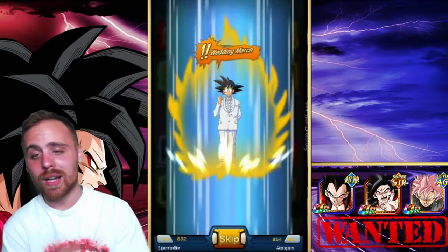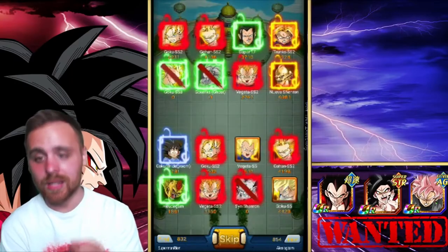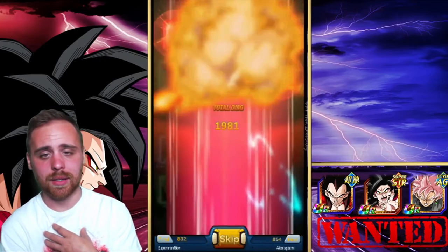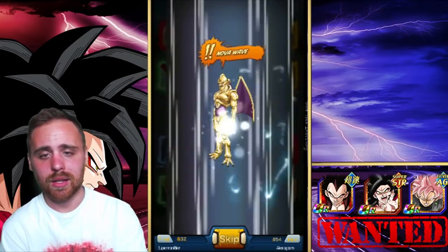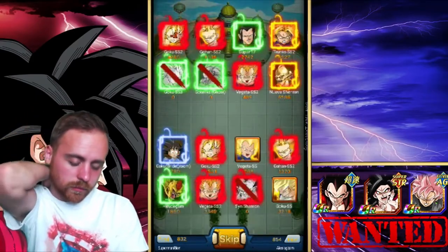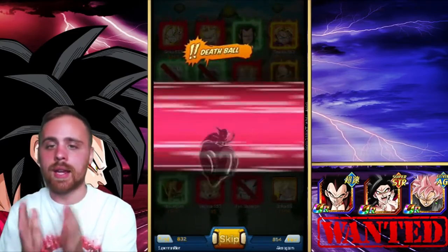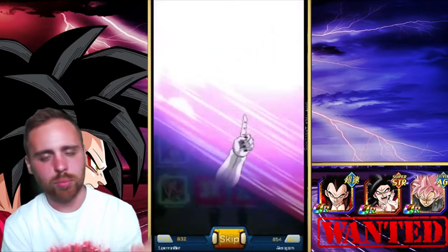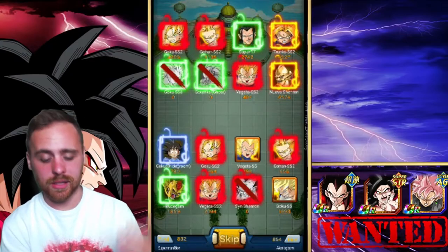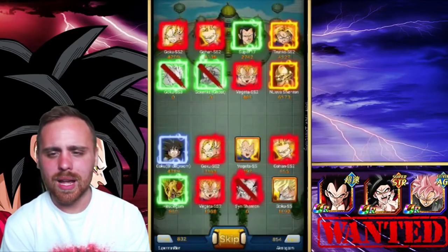The Revenge Blaster took out my Sin Shinran. Wedding March again — when this card came out it was one of the best cards in the game, still is in my opinion. My Nova Shinran's level is pretty good. Every character has their signature attack that you can't remove, but you can add at least one other attack — so if you want Goku to use Spirit Sword, throw it on there.